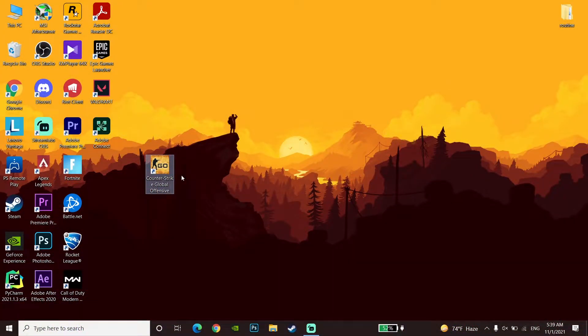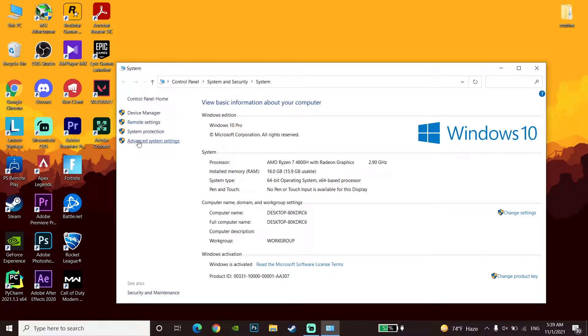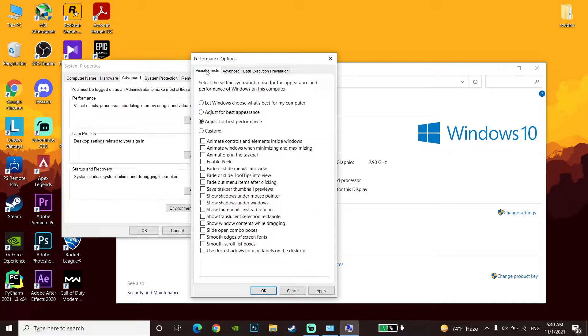For the first method to get higher FPS in CSGO, click on This PC, go to Properties, then go to Advanced System Settings, then the Advanced tab, and click on Settings. Go to the Visual Effects tab, check the option 'Adjust for best performance', then click Apply and OK. Disabling Windows visual effects really helps improve your PC performance and get higher FPS.